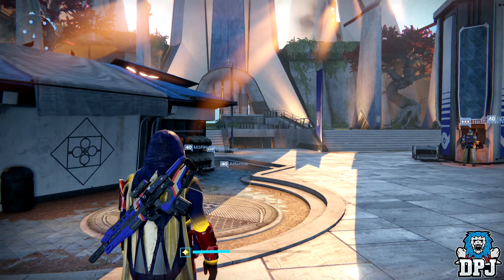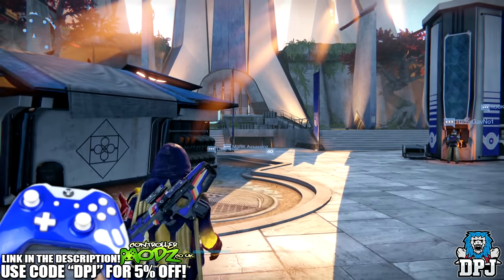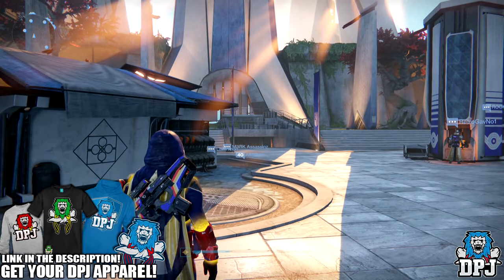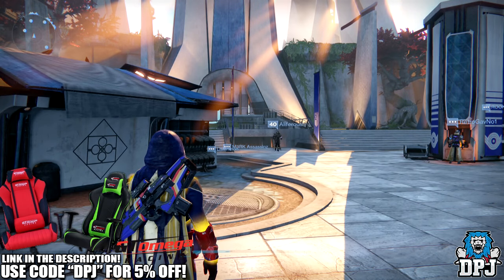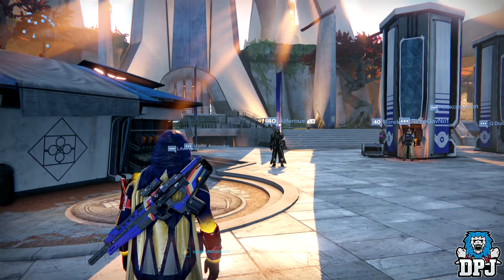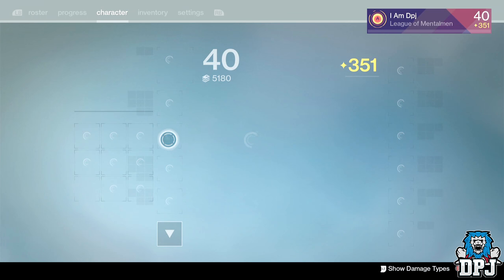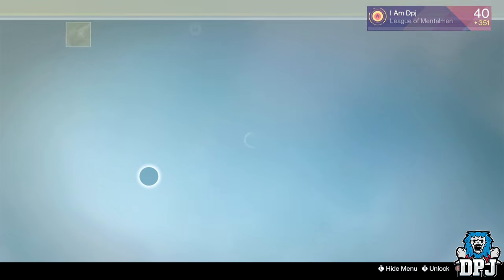What is going on guys, it's your boy DPJ here today with another Destiny video. Today I'm going to be opening 10 plus radiant treasure packages. Yesterday I opened my first free one of the week — you get one from doing your first heroic strike — and I got this skin, the exotic ornament for the Telesto. I'll show you guys, it looks incredible.